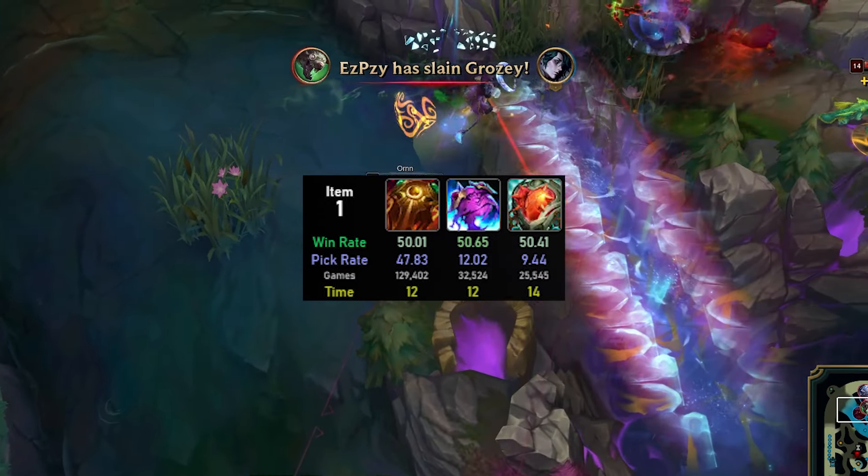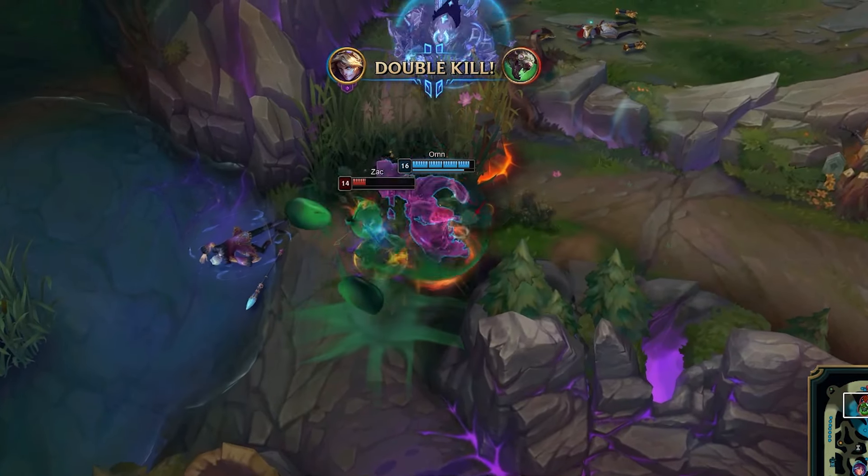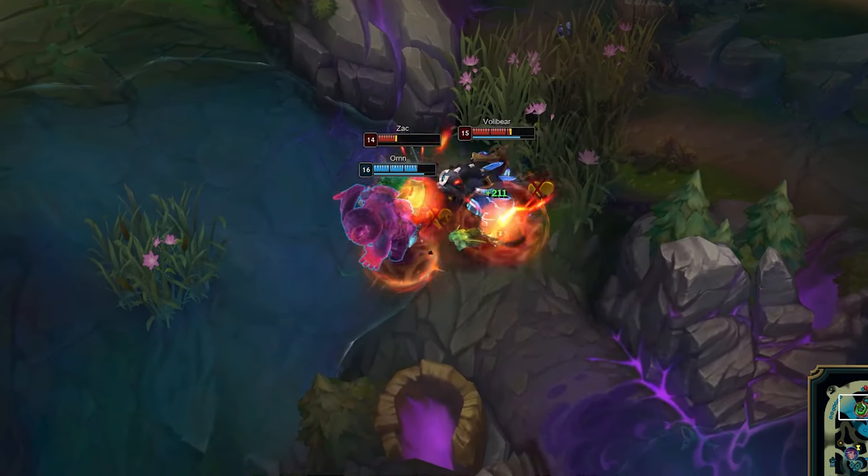As for the build on Ornn, right now it consists of Hollow Radiance, rush into Jak'Sho 2nd, and a situational tank item 3rd, such as Thornmail, or whatever seems most worth it in the matchup.